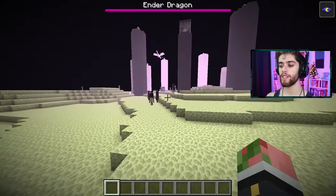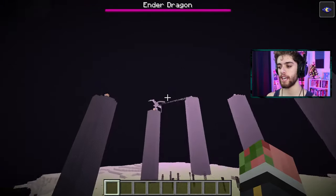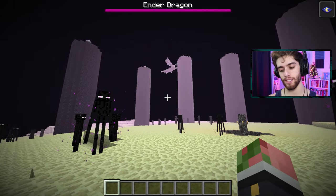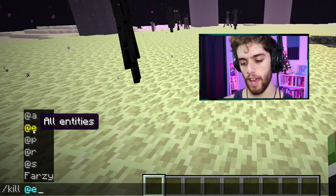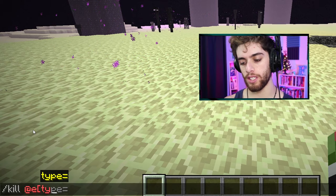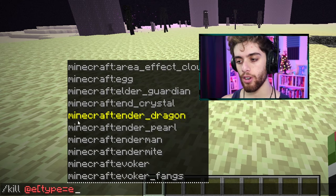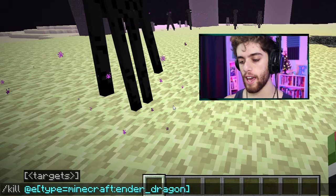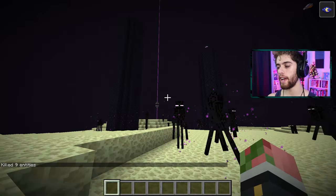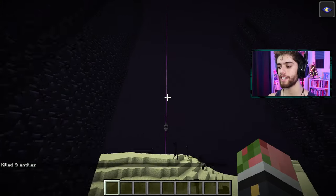If you're in survival you can just go and fight the dragon, but if you want to cheat a little bit there's a command to kill the dragon which is slash kill at E, then a bracket, then type equals sign and find ender_dragon, then one more bracket at the end and boom - Mr. Dragon is gone and dead. Now you're going to see a purple beacon somewhere in the sky.